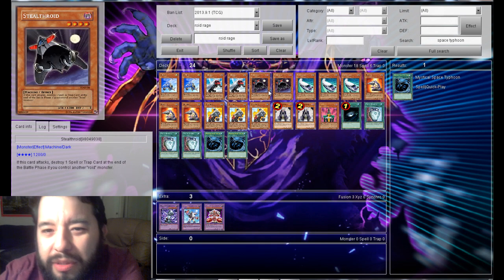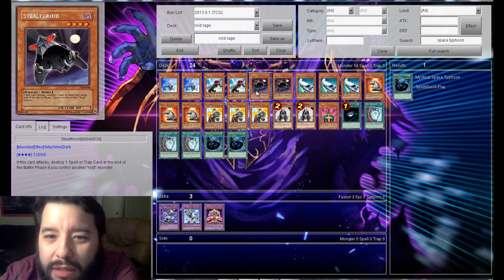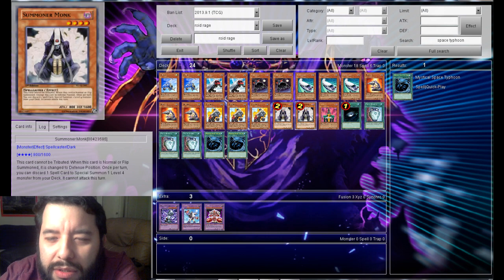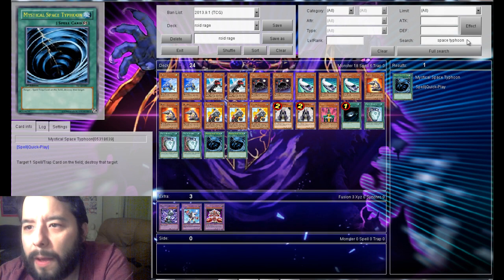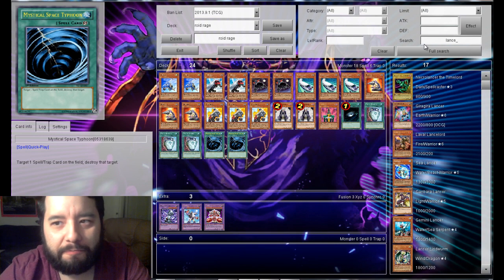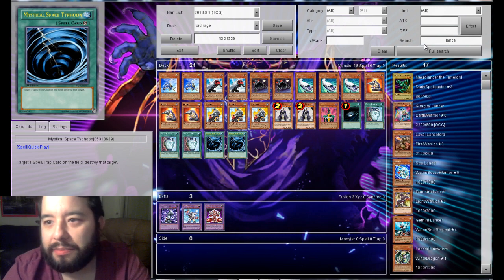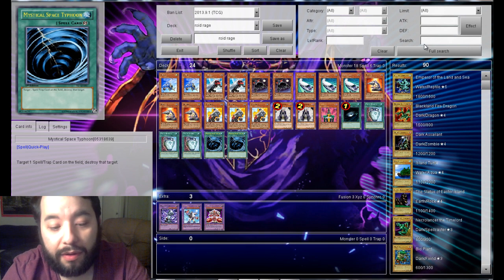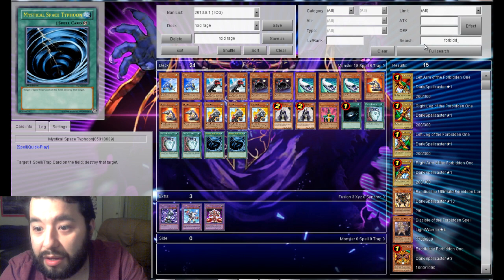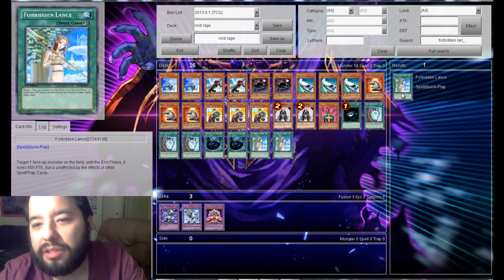Stealthroid kind of pops stuff at the end of the battle phase too, but that's kind of chancy. I'll just run two Mystical Space Typhoon. And then Forbidden Lance — two of those also.